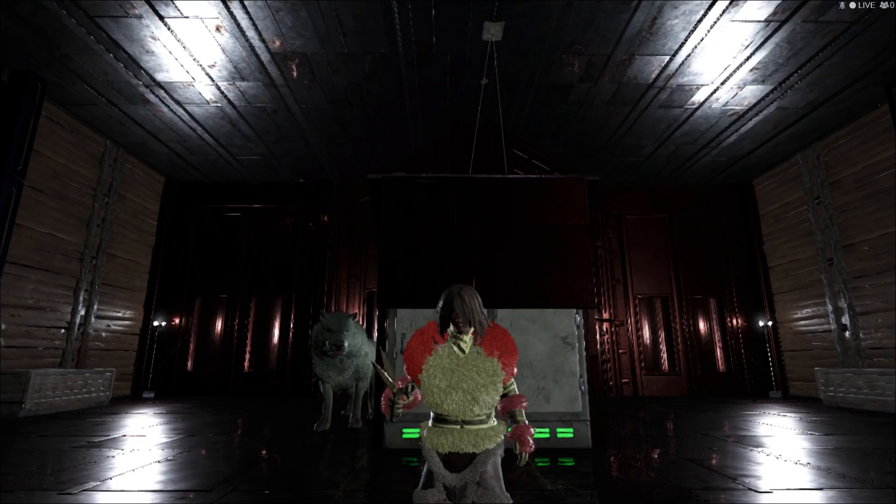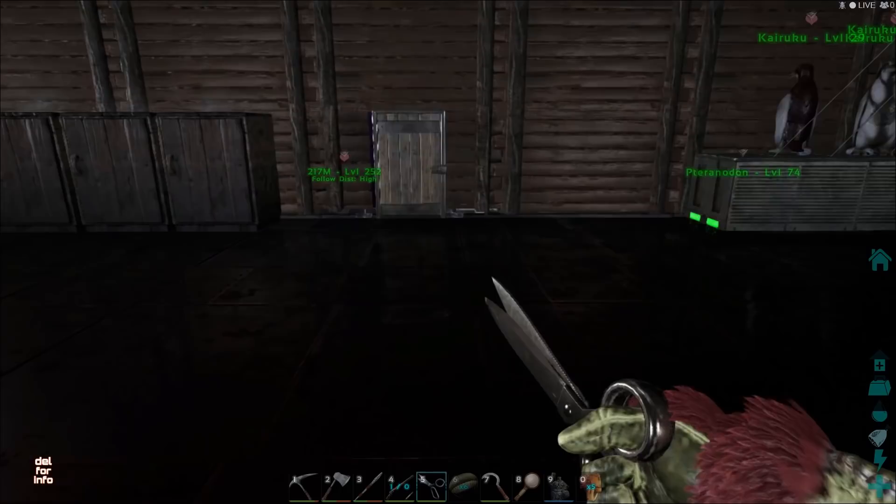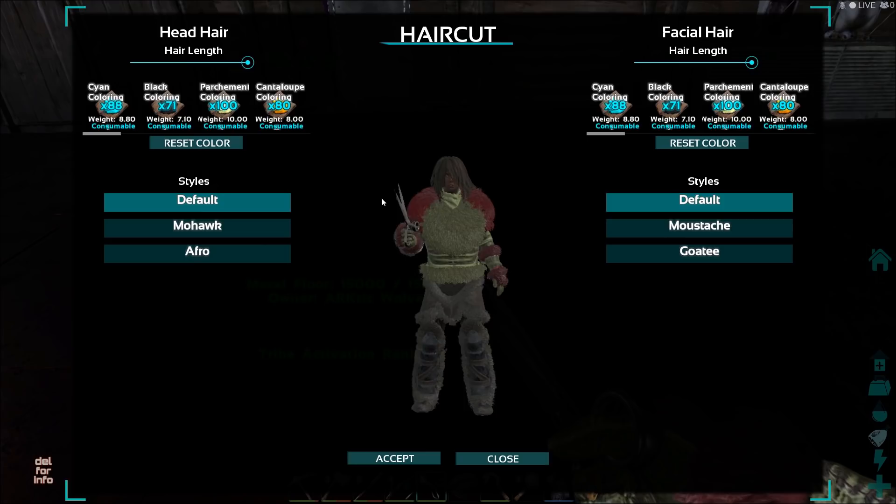Hello everyone! Today I got the scissor and I want to show you how you can make your own haircut. You can just right click on this scissor and we'll go into the haircut mode.